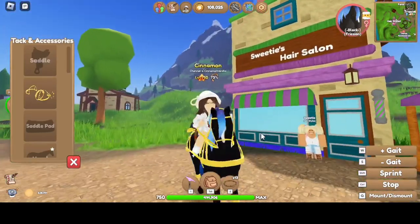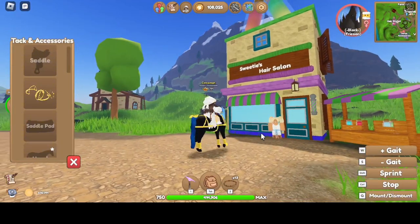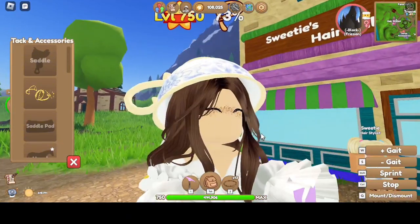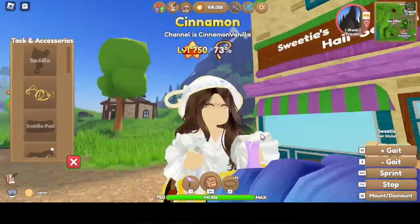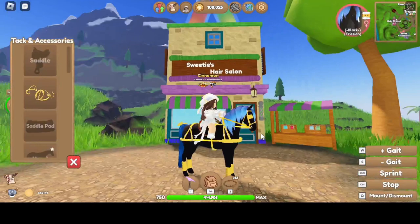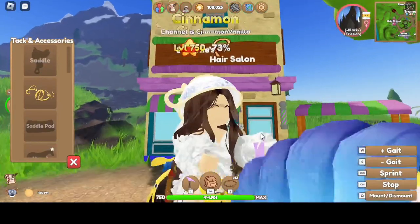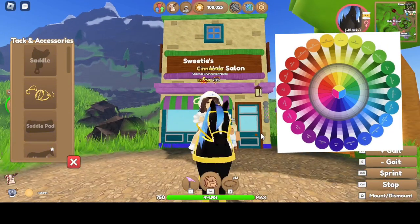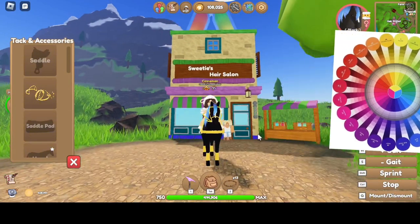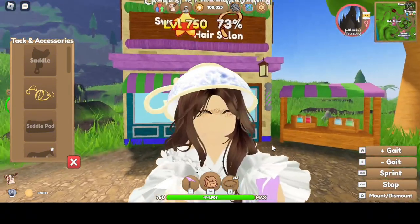I think it looks pretty awesome as a Coraline horse honestly — this might be a new main! You might see more of this Coraline horse; I'm just in love. Blue and yellow are actually supposed to go together if you look at the color wheel — since they're on opposite sides, they're supposed to complement each other.